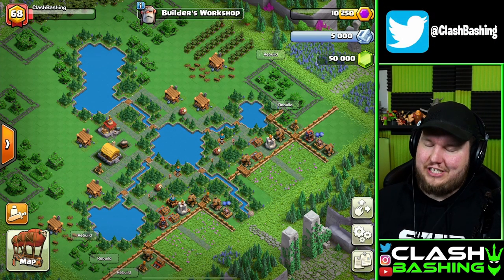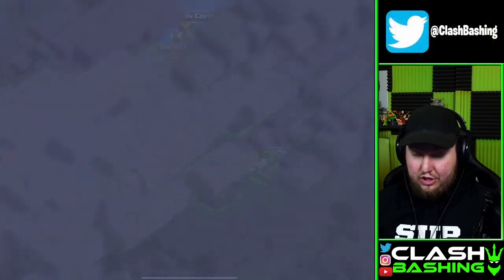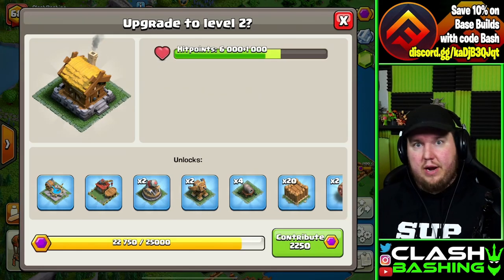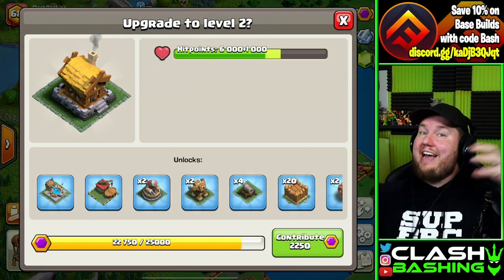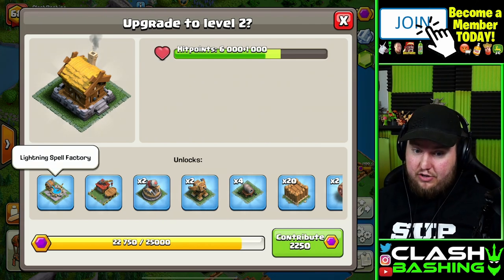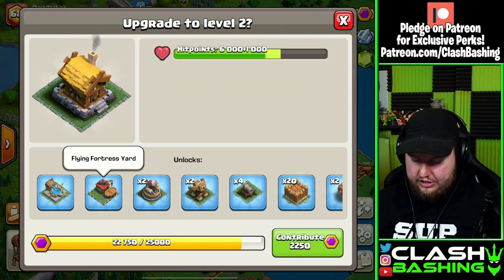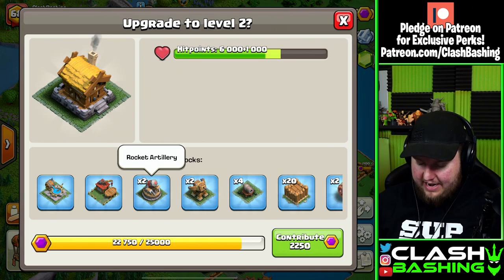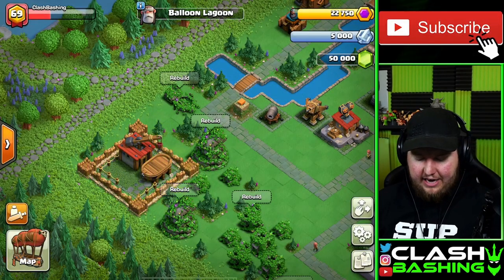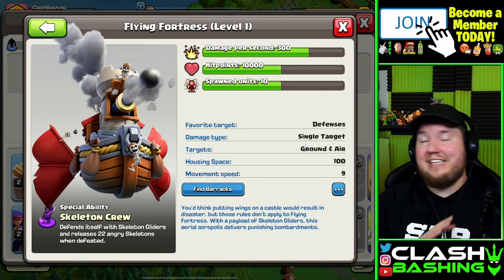Now let's get to the Flying Fortress — that's what we're all here for. Hopping back over to Balloon Lagoon, we need to upgrade our District Hall to level two, which we can now do since our Capital Hall is level five. We also get Lightning Spells — a brand new spell — the Flying Fortress Yard, and Rocket Artillery. Let's contribute and get that upgraded. With our final contribution, we unlock the Flying Fortress Yard and that brand new Flying Fortress unit.